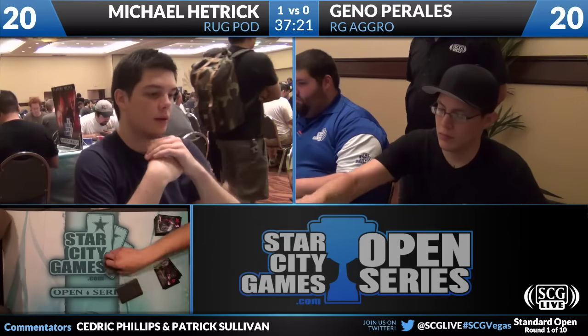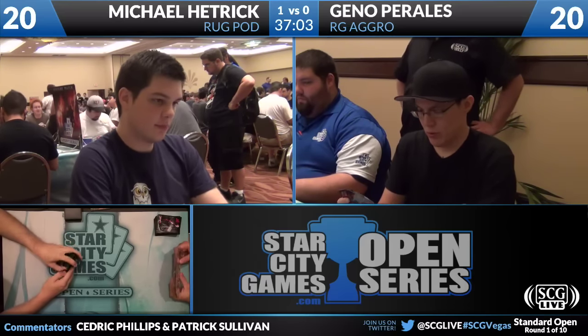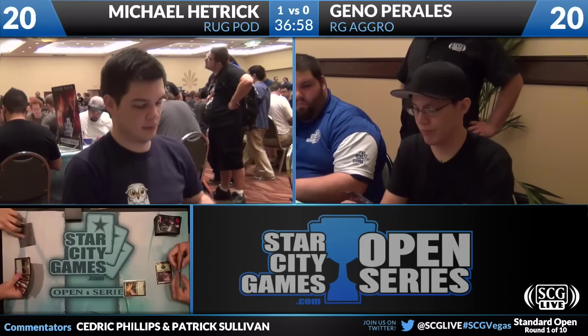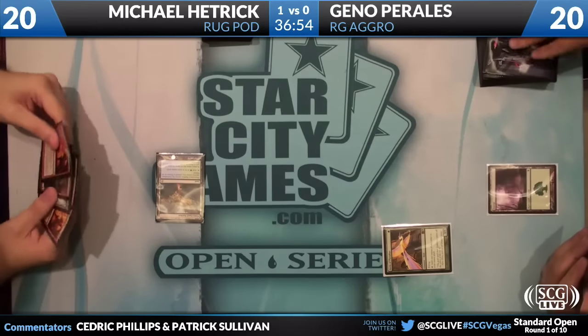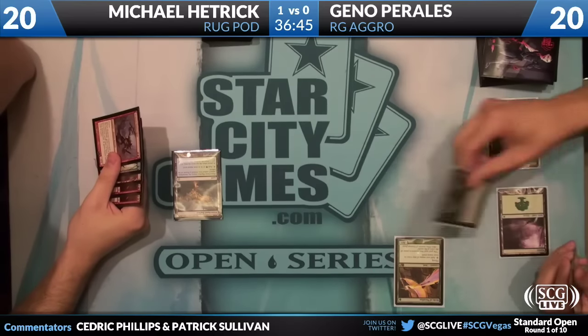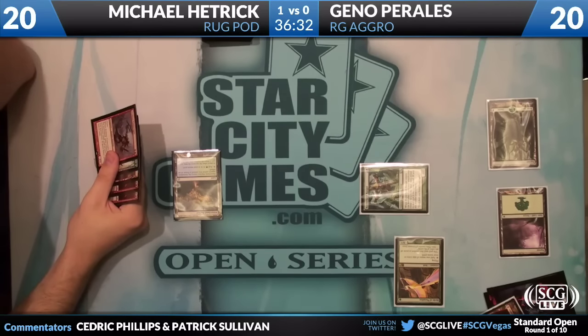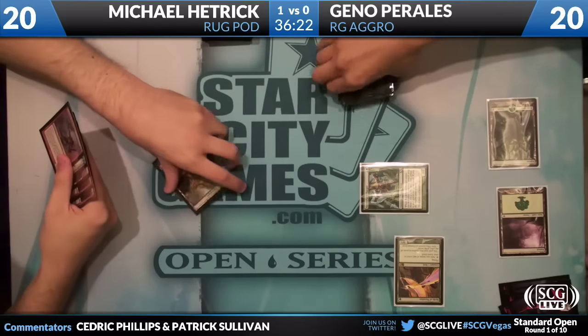Hetrick can just play a normal game without Birthing Pod — he has four Huntmasters, four Green Sun's Zeniths, and additional Wolfir Silverhearts after sideboard. When Birthing Pod is active his deck goes on steroids, but he can still play normal Magic without it. Geno starts with Turn 1 Birds of Paradise and Turn 2 Borderland Ranger, which will probably fetch a mountain to turn on his red cards like Huntmaster and Bonfire. Looking at Hetrick's hand — Zealous Conscripts, Birthing Pod, and a grip full of red cards including what looks like an Arc Trail and a Bonfire.